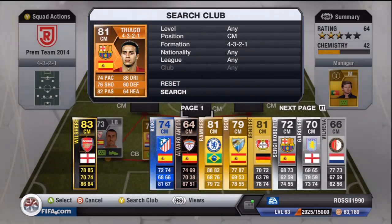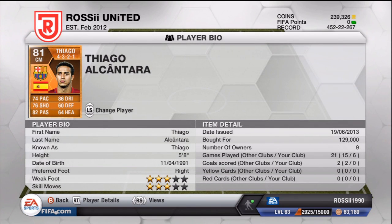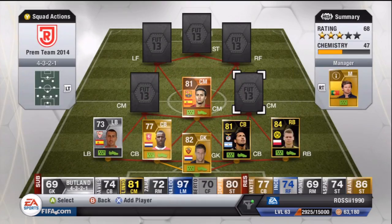Moving on to our center mids. First is Tiago — as you're all aware, he's linked with Manchester United. I think that might actually go through because he's old enough to leave Barcelona if he's not getting first-team football. But if I was him I'd stay at Barcelona because Xavi and Iniesta aren't getting any younger and he is the next best face. Such a good player — you saw him when Spain were playing the under-21s. He's got flair. I can't believe he's only three-star skills. He costs 129K because this is the Man of the Match version. Yeah, Man United is the team he's heavily linked with.